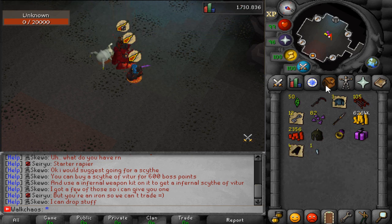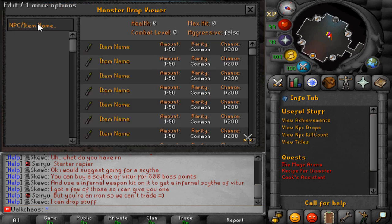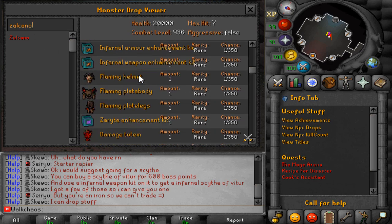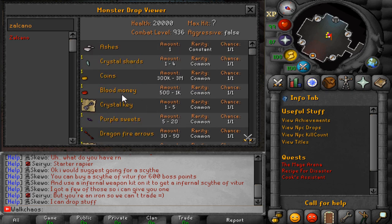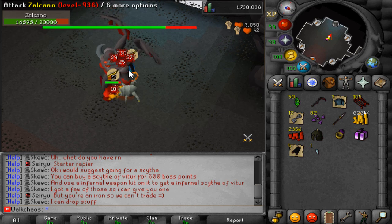We just killed it and got a crystal shard. If you click on the drop table panel on the right-hand side, you can search for Zalcano and see all its drops. Among all those items, it's also dropping crystal shards, which we need to sacrifice in order to spawn the Syrian boss — a boss I've never killed before. I think we already got one crystal charge. These crystal shards are important for what we're showcasing next, so I'm going to kill it a couple more times.